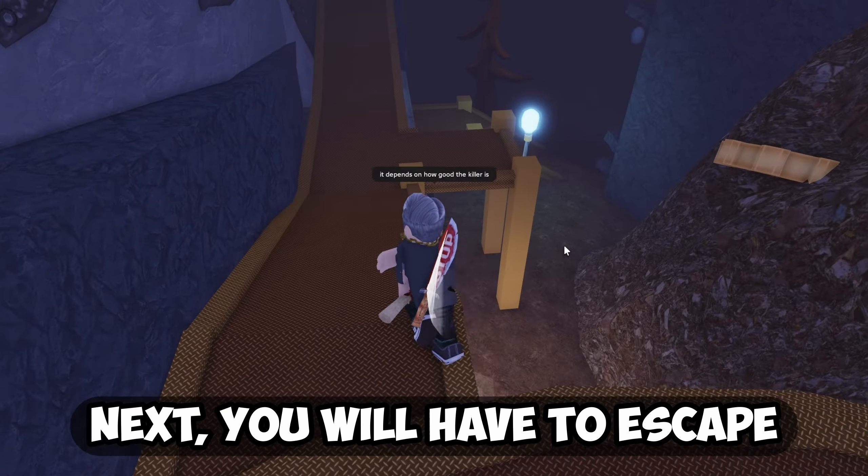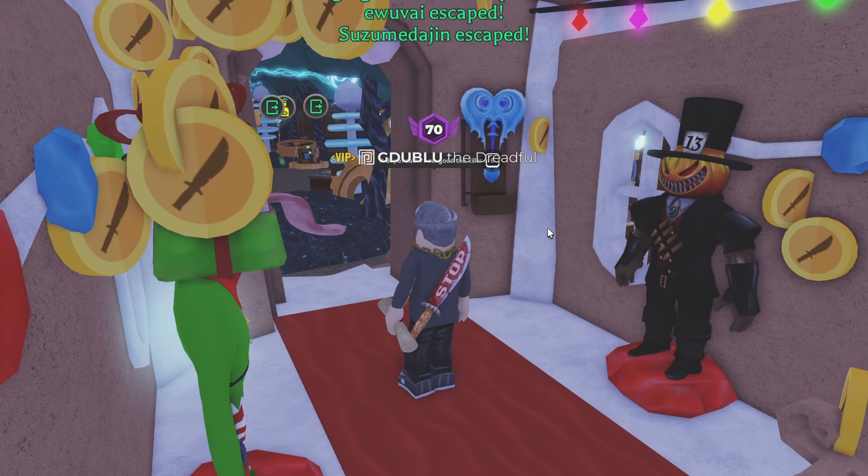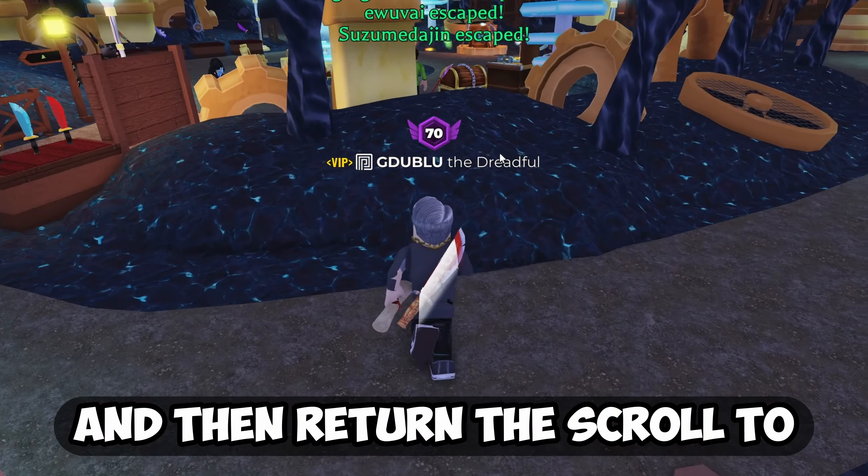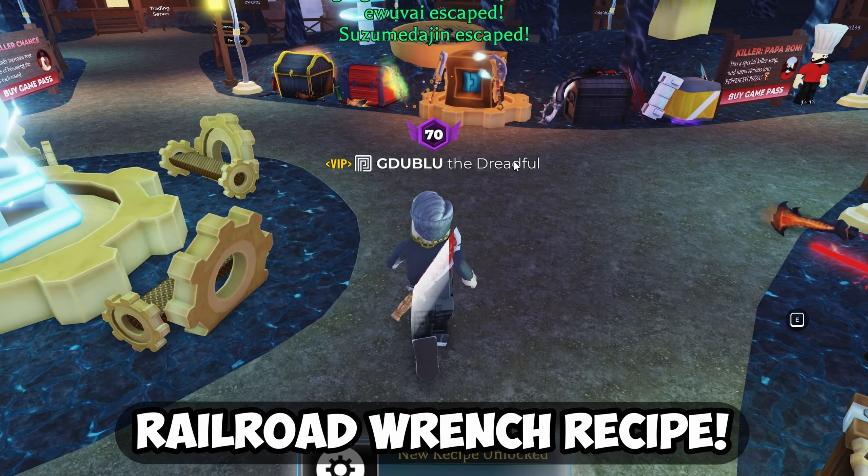Next, you'll have to escape through the doors without dying. And then return the scroll to the workbench in the lobby. This will unlock the Railroad Wrench recipe for you.